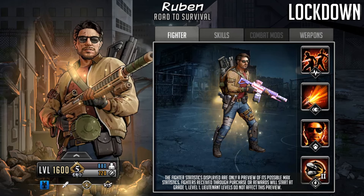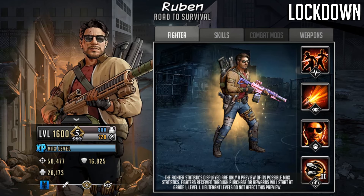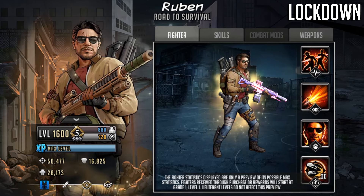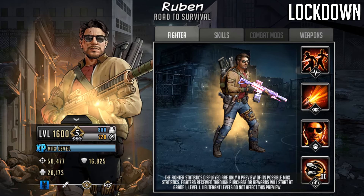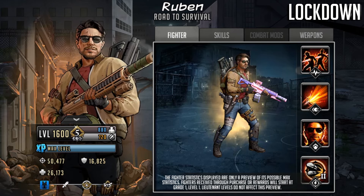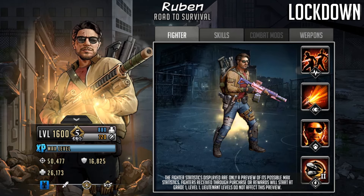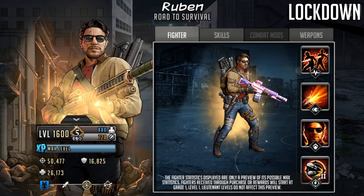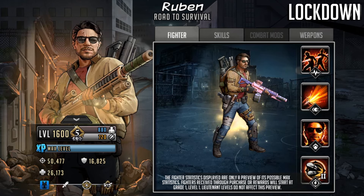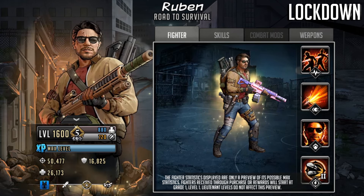If we look at the stats at the new level 1600 limit break three, he has got 50,477 attack — this is the joint highest attack in the game along with Mercer. He is one of only two characters that can get over 50k base attack. He has 16,825 defense and 26,173 HP. He's going to be of the tough trait, the damage role Gold Mythic, joining the Road to Survival allegiance.